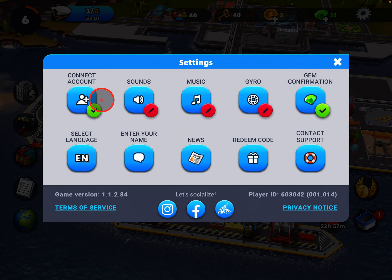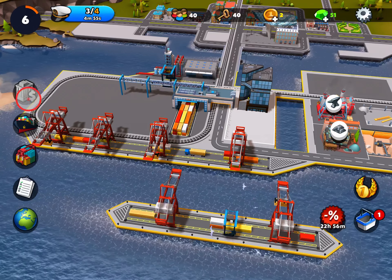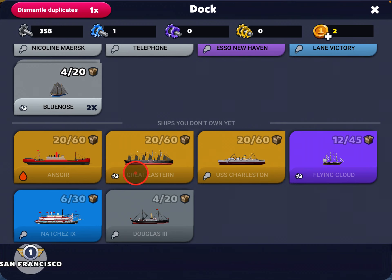Connect account means that if you connect to your Google Play or Apple Game Center account, you can use this same game on multiple devices and it picks up where it left off. Along the side here, this is for buildings — as you can see it unlocks at level 9, so I have no buildings yet. This is the ships panel. As you go along you're going to get more ships. You start with one ship and then unlock more by redeeming containers or participating in events. At the top are the ships I have — I have a duplicate, two Blue Noses. And at the bottom are the ships in the San Francisco map that I don't own yet.